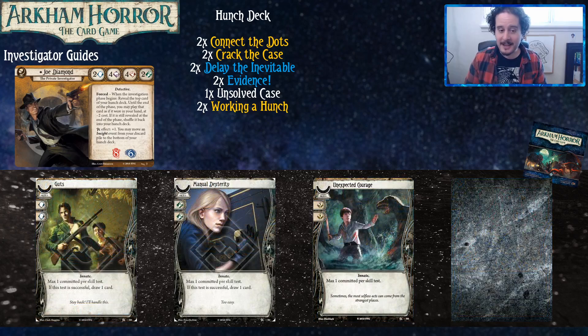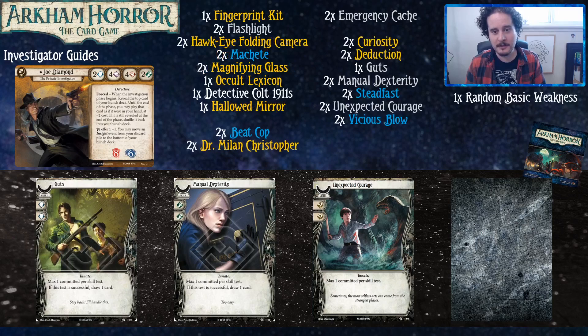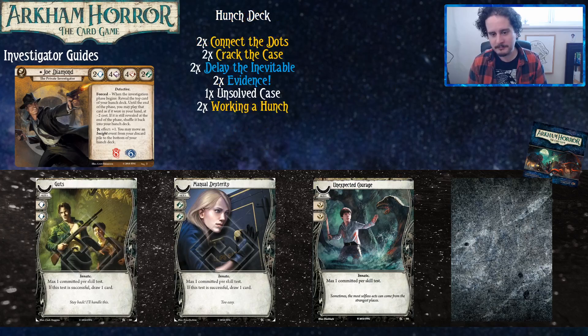We have Guts and Manual Dexterity. Guts is very good — the game fights you most commonly through brain and then second most commonly through foot, and Joe doesn't have good brain and only has two feet. There are also two Steadfast in the list, which is why there's only one Guts. Unexpected Courage is like another Guts or Manual Dexterity, but it can also be used for fist or book, or to help out a teammate — you don't need to save it for yourself if things are looking okay.